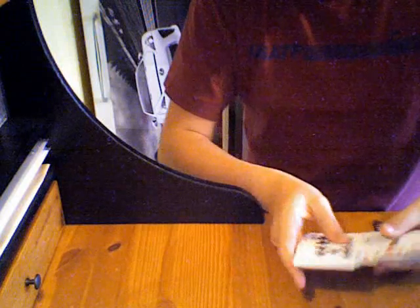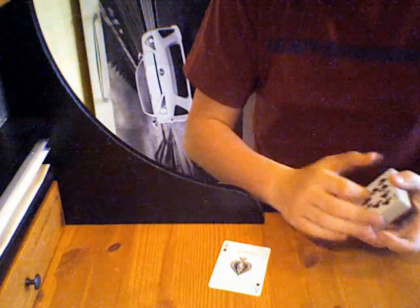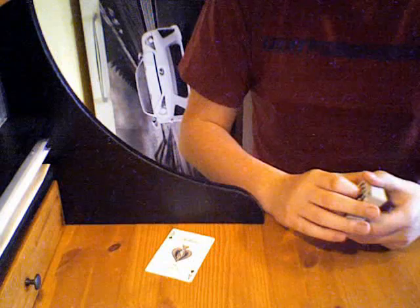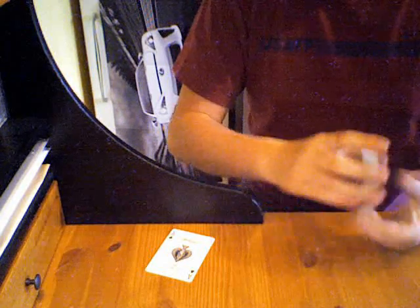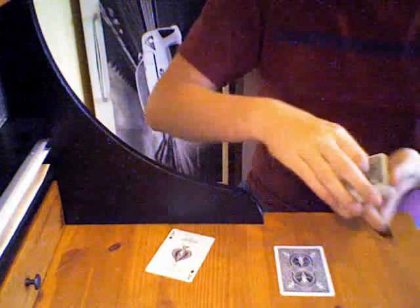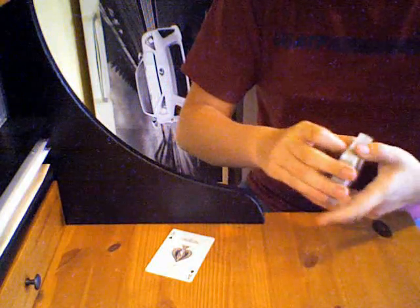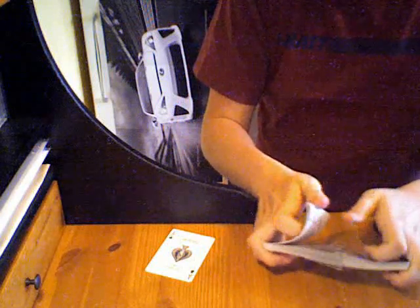We start off with a deck of cards and we are going to need to find the ace of spades, because the ace of spades in this trick is going to act as our bullet. There it is. Since we have the ace of spades as our bullet, we are going to need a gun — naturally, bullets go hand in hand with guns. We're going to ask the spectator to pick a card. Say they pick that one right there: the five of hearts. We're going to cut somewhere around the middle, take the card, put it in the middle. Do three cuts, shuffle, another cut, shuffle, and one more cut.